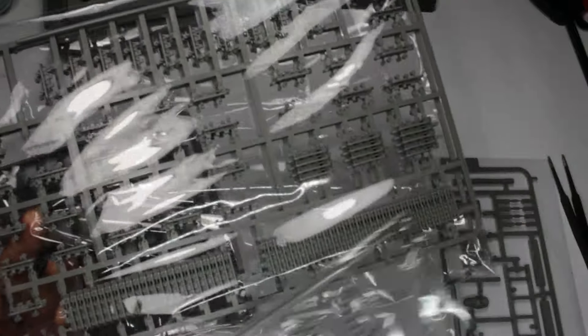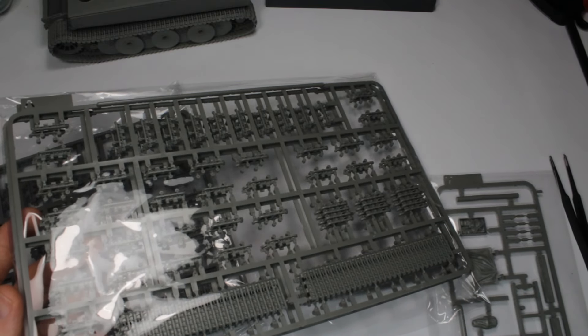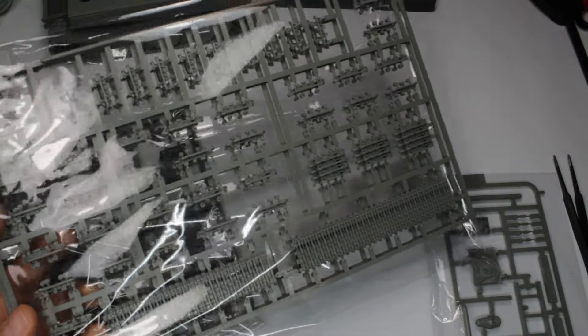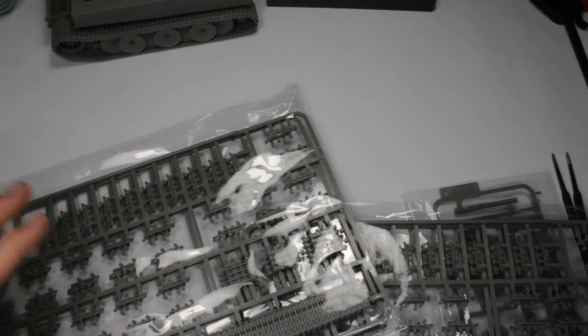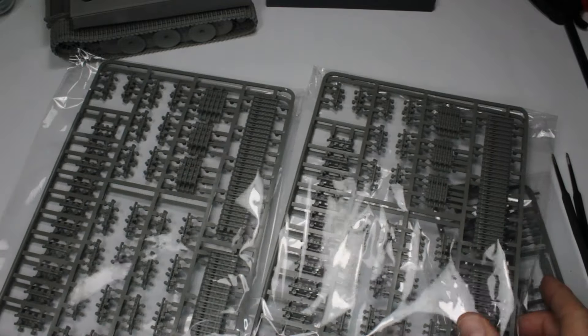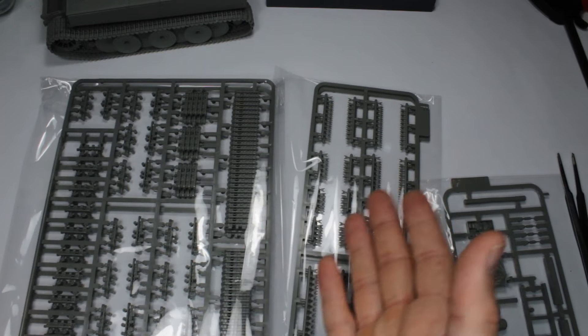What I didn't realise is that although you get two sets of tracks, you can't do two full track runs because you haven't got two sets of guide horns. What you're left with is a whole spare run of tracks. This box builds a mid Tiger — specifically mid and late production mids — so none had the early tracks. That whole spare set would have made more sense being in the auto carriers box, and this boxing should really just have the mid and late version tracks, since you don't need the early tracks here.